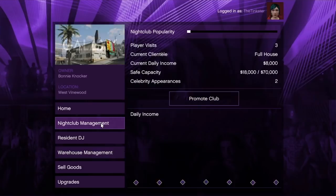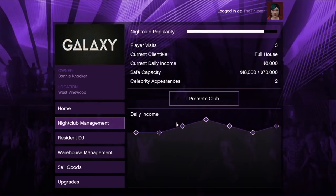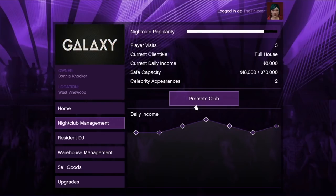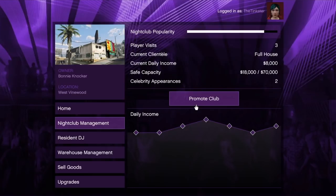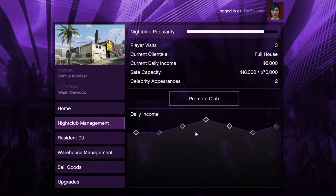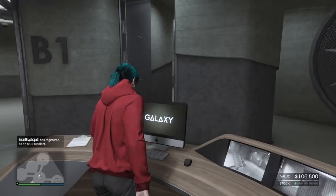To make money from your nightclub you need to keep promoting your club to keep that bar filled up, so you get that $10,000 per day. As far as I'm aware there is no way to increase the $70,000 safe capacity — it just sticks at that, no way to increase it either. That income is generated every 45 minutes, which is a GTA in-game day.